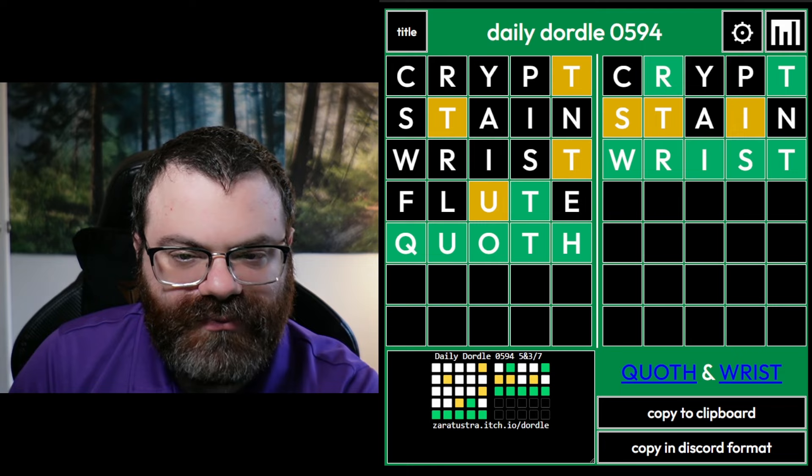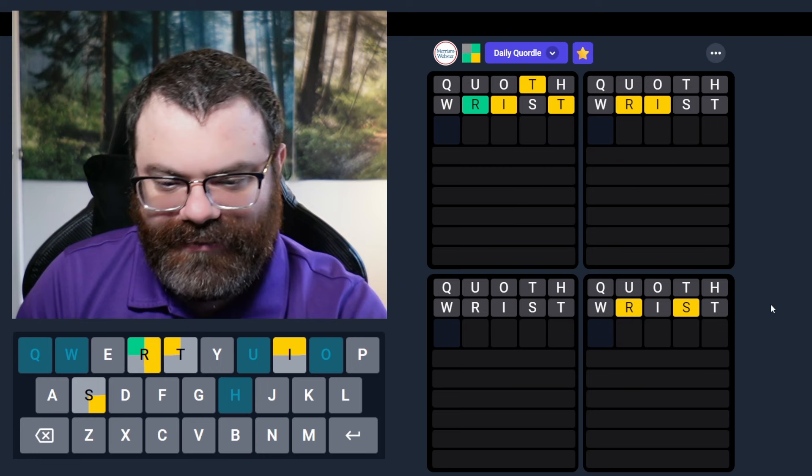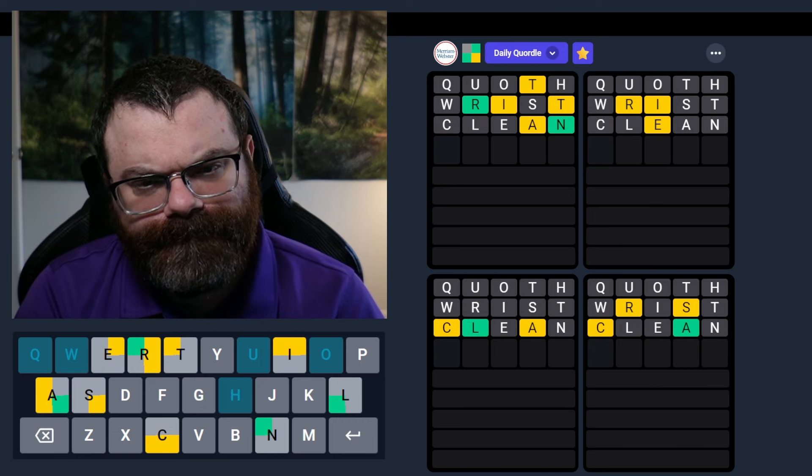Let's do the quartal. Start with quaff wrist. Quaff helped very little. Wrist helped a little better, but let's look at this bottom left word which has nothing going for it. Let's just get some good letters — clean. It's a good clean guess, huh?